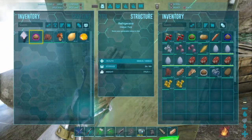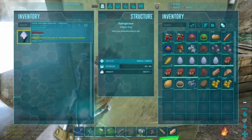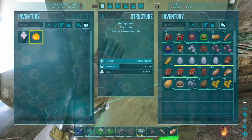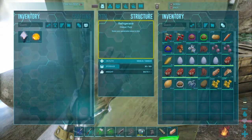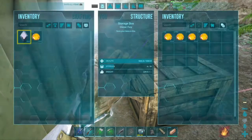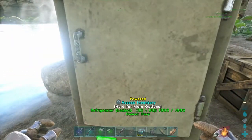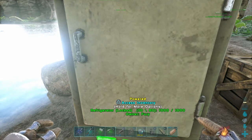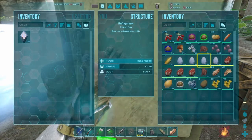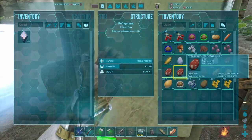The next one is exceptional kibble. For exceptional and extraordinary kibble, you need to make some consumables as well. For exceptional kibble, you're going to need one focal chili, one rare flower, ten mejo berries, fibre, and water. For the egg I'm choosing a Rex egg, because Rex is a pretty common tame you'll have for boss fights.